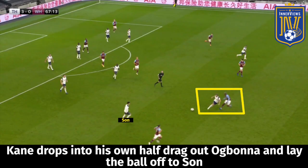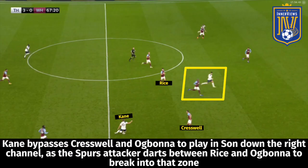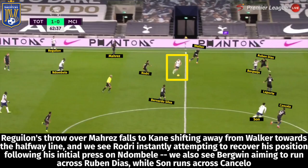Against West Ham, Kane drops into his own half to pick up Son's blocked Cresswell cross and drag out Ogbana. Kane plays the ball to Son and drifts across Ogbana and Cresswell into the right channel to receive possession just above the halfway line, as Son instantly darts between Rice and Ogbana toward the West Ham goal. Kane then bypasses Cresswell and Ogbana with a ball into the right channel for Son, dragging out Balbuena. Son looks to pick out Bergwijn breaking to the six-yard box, but his first-time ball falls to Fabianski.